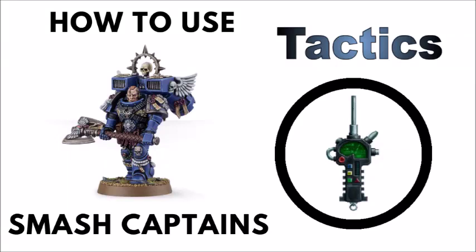So we've got a hero of the chapter, equipped with Thunderhammer and Jump Pack, ready to fell knights and punch Xenos planes out of the sky. Let's take a look at how to get the most carnage out of him.